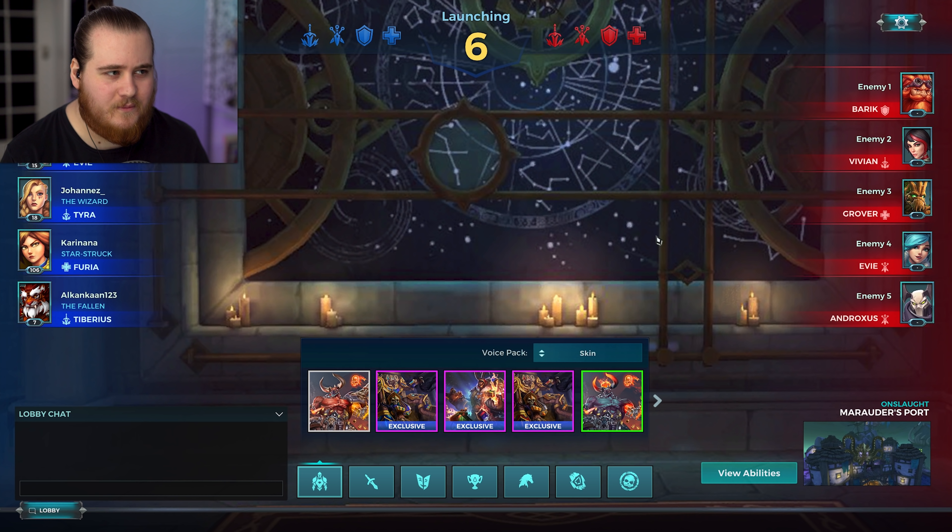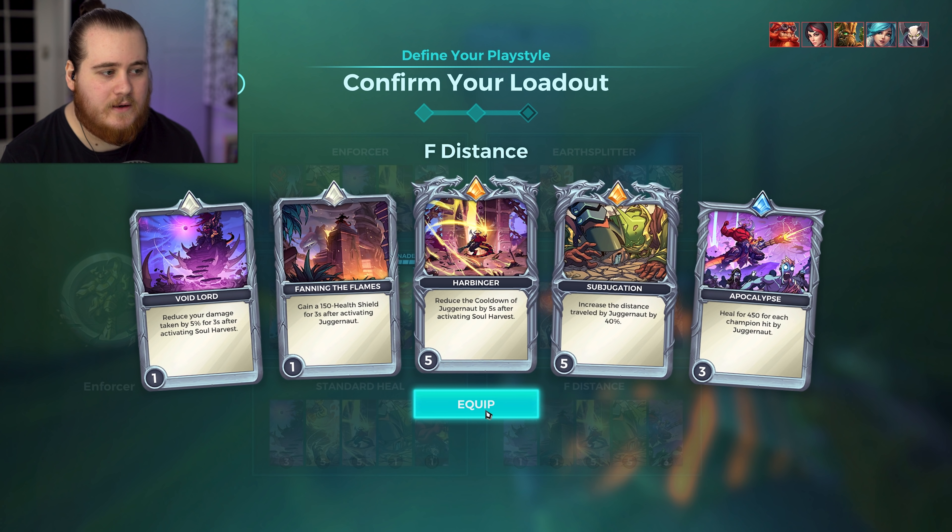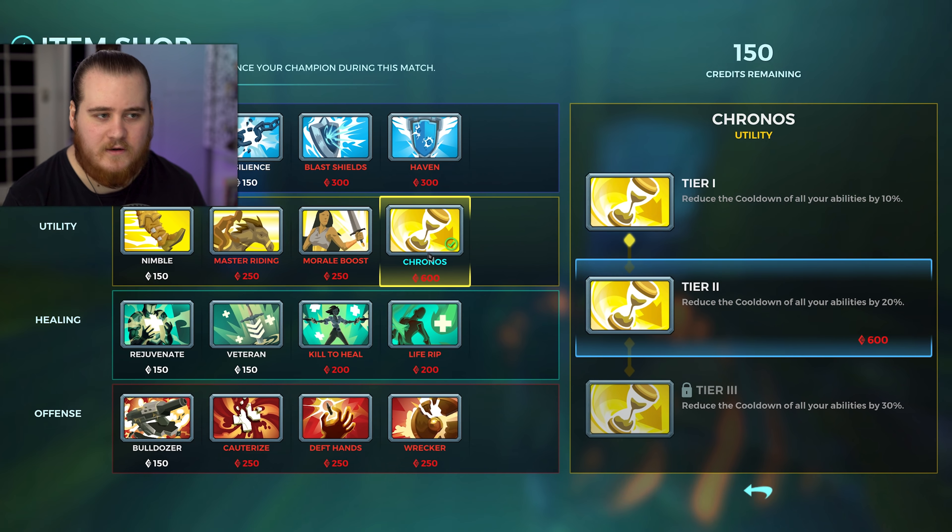If you want to see my other RAM setups, I've covered these before - they are very similar to what we're going for today, just without the extra distance on the F, instead having either damage reduction or healing whenever we gather souls. What I'm going for today is straightforward: a ton of extra distance on the F, 40% reset on the F with the Q at 5 seconds, a heal whenever we hit somebody in the F, and Enforcer as the talent.